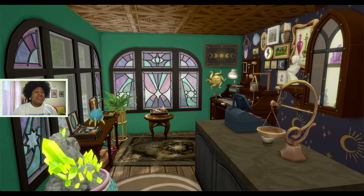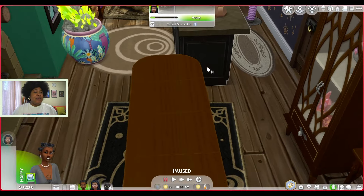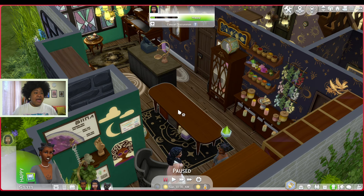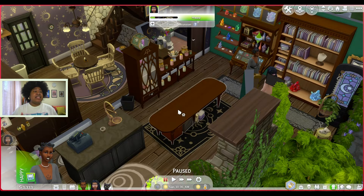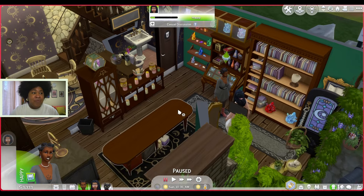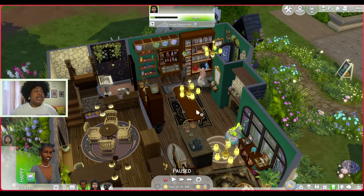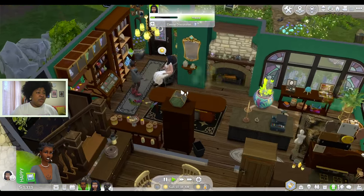I wanted it to be so that Sims come inside and actually purchase the items that they make from this selling table. This is a selling table that comes with the Crystal Creations pack, but it turns out it does not actually work inside of the build. I think there is a bug, so if you want to support me getting the bug fixed, please check the description below for the link to the 'me too' on Answers HQ. If we tell the Sims team that this thing doesn't work inside, maybe they'll fix it and then my Let's Play will go to my actual vision.